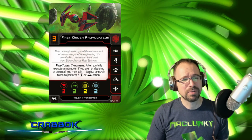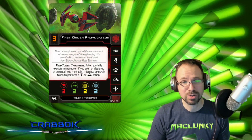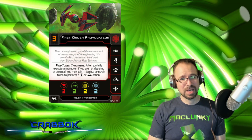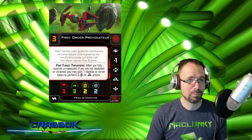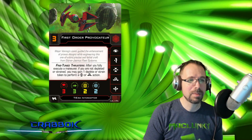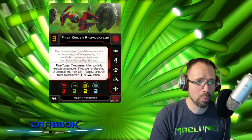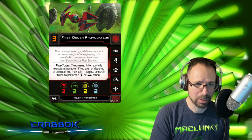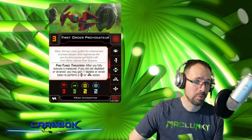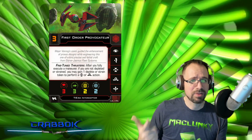As far as the ship itself, we'll start with our Initiative 3 First Order Provocateur. The ship has Focus, Evade, Target Lock, Barrel Roll, and Boost — so this thing can do virtually all of it. It's got 3 attack primary front arc, 3 agility, 2 hull, and 2 shields. So it's going to be able to take a little bit. It's also got a built-in ability: Fine-tuned Thrusters. After you fully execute a maneuver, if you are not depleted or strained, you may gain 1 deplete or strain token to perform a target lock or barrel roll action. Super cool. It's not letting you boost in that case, however you could then boost after one of those. So I like that it's got 3 attack, 3 red, and 3 green.